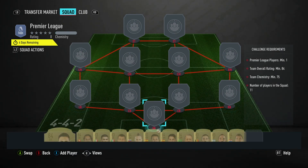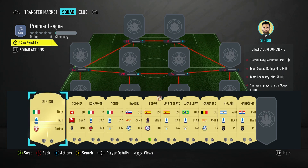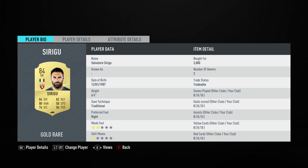We're going to do the Premier League SBC in this video. It costs 35,000 to do this squad, and it requires no loyalty, no position changes — none of that. You should be hunky-dory to submit and get on with it.